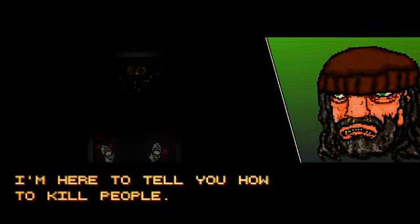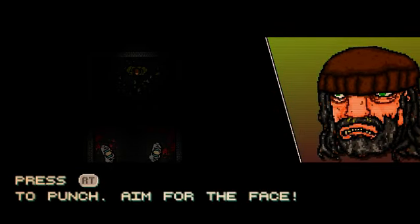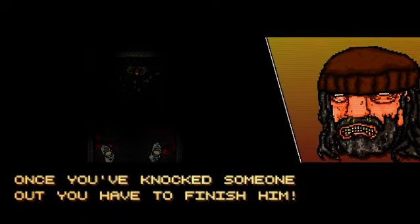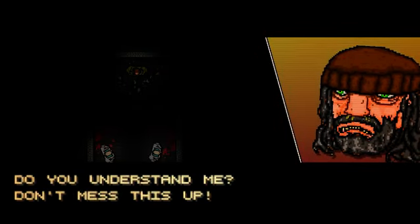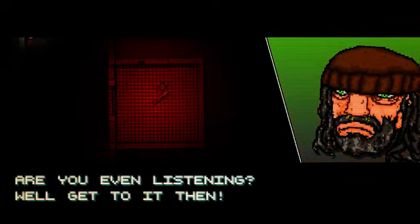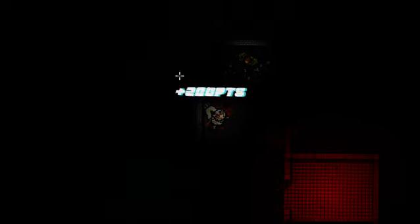We're here to tell you how to kill people. This game is controlled with the left and right stick. Press right trigger to punch. Once you knock someone out, you have to finish him — press the A button. Right trigger to punch, A button to finish. Done and done. Okay, this is all tutorial.